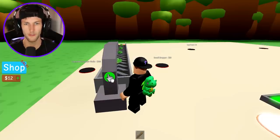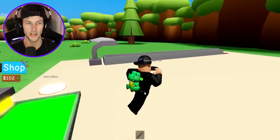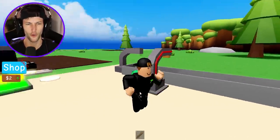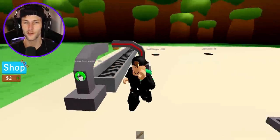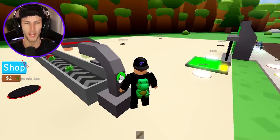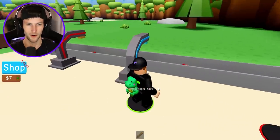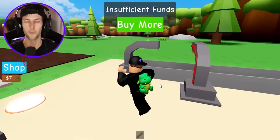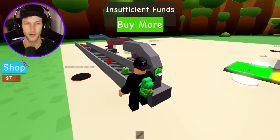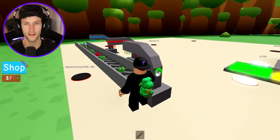I used to collect Legos all the time and build them, but now I'm building my own Lego factory, my own Legoland. Small dropper — so we don't have to just manually drop the Legos. We got red and green. Maybe we're going to be selling the Lego pieces in boxes. We got the blue Lego going down. We're going to have to upgrade our walls though, because if we drop bigger Lego pieces, they might fall off the conveyor.